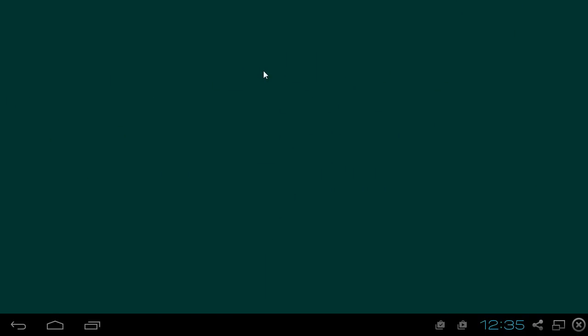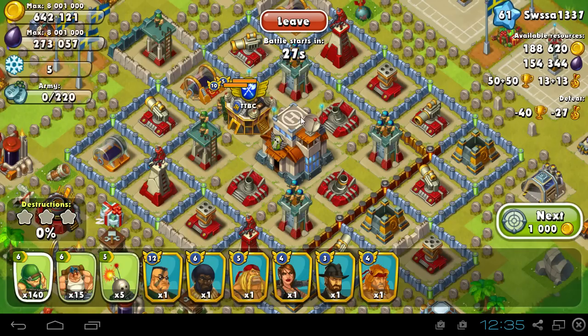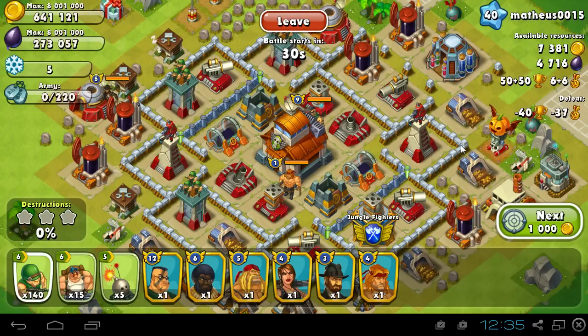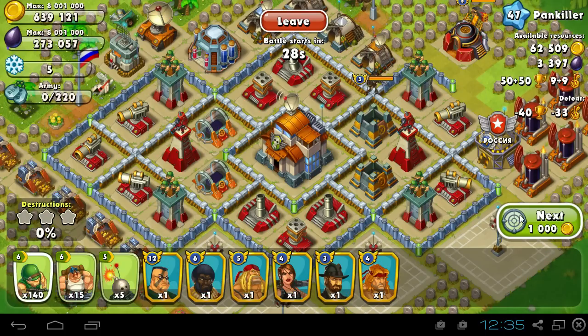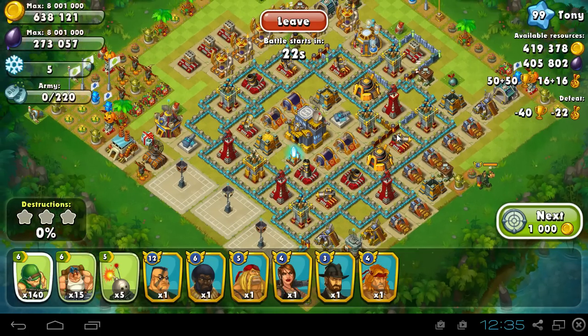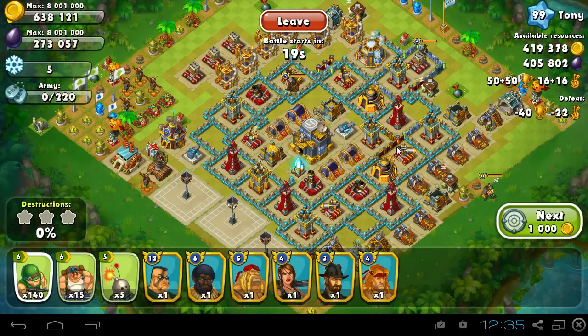Now we're gonna do an attack — find a decent base with good resources and just take it out to get some more oil back. Bases like these are kind of funny because there's so much resources here, but if I was Command Center 9 I would get so much more. That's kind of why I don't like upgrading my command center. If you have a choice to upgrade your command center or not, I would choose not to — there's so much more you can get from battles.